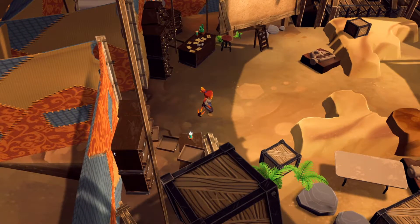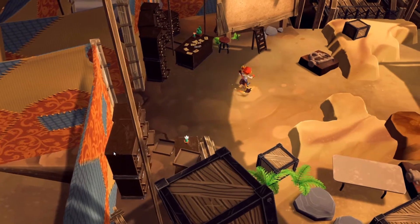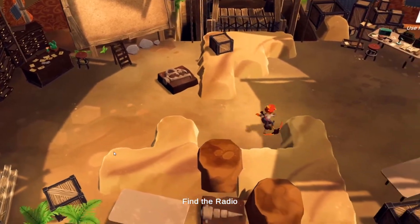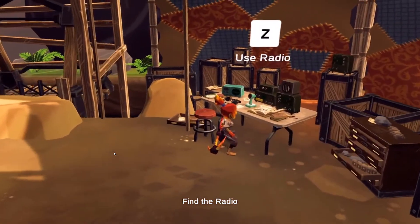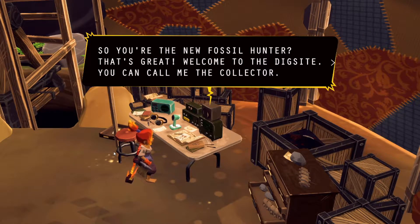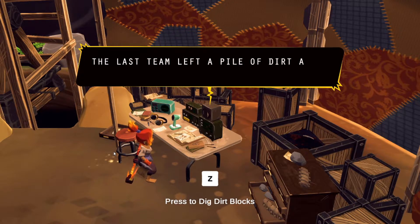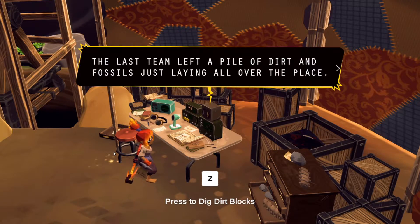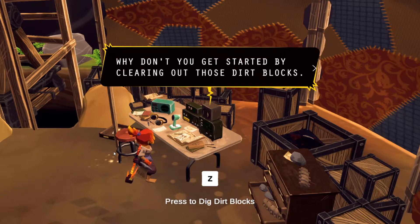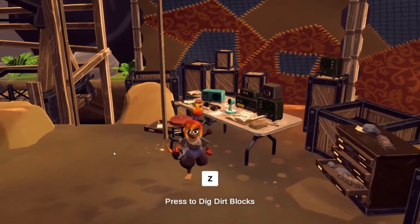All right, starting off right off the bat — like I said, I think we're at a dig site and we're looking for fossils. Found the radio! 'Hello — so you're the new fossil hunter, that's great, welcome to the dig site, you can call me the Collector.' Okay, so press to dig dirt blocks. 'The last team left a pile of dirt and fossils just laying all over the place — why don't you get started by clearing out those dirt blocks.'